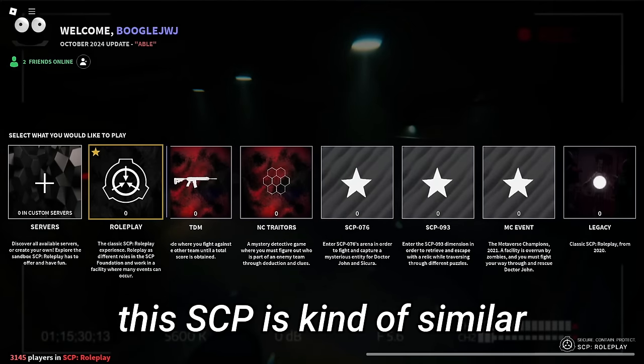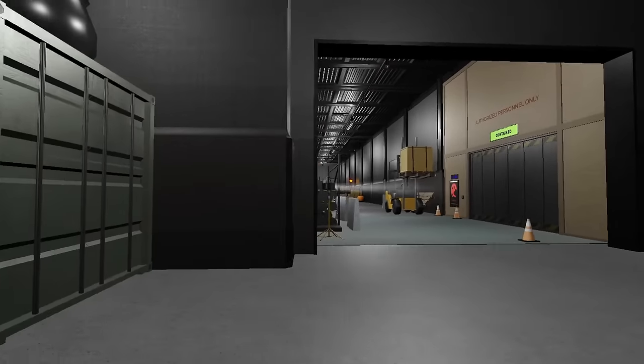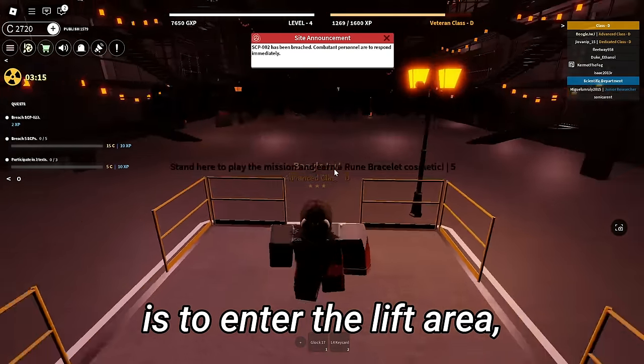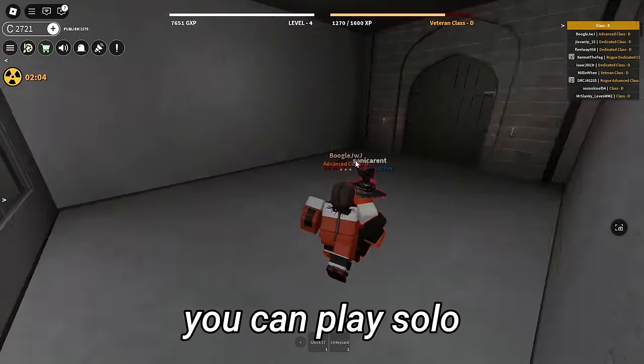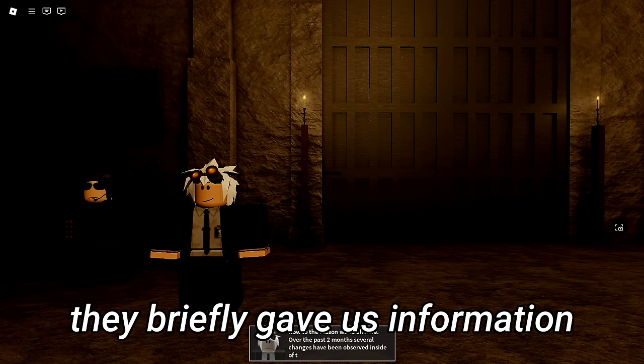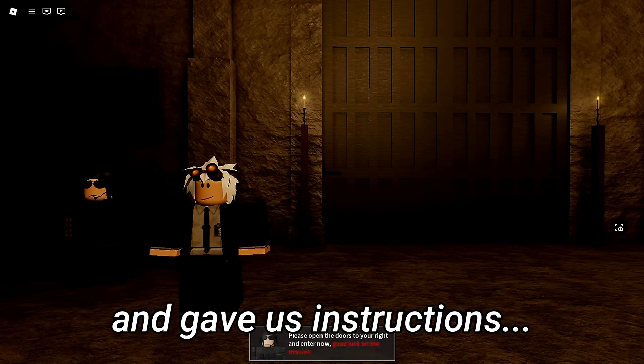At the moment, this SCP is kind of similar to SCP-076 of SCP-093, but it's more of an event SCP, not an actual SCP in a facility. The way you would get to him is to enter this lift area over here, and at this point you can either play solo or play with your teammates. Upon joining the game, we were met with two people who briefly gave us some background information and instructions on what to do.